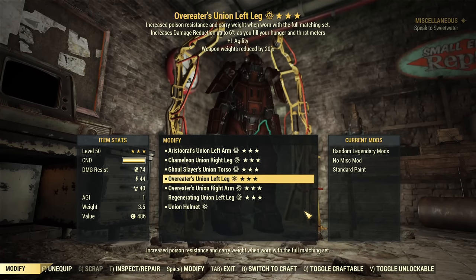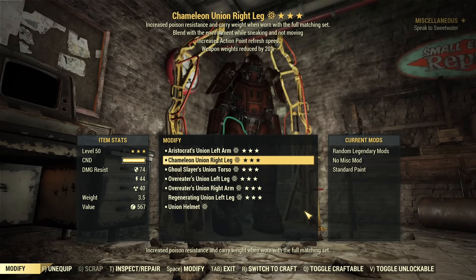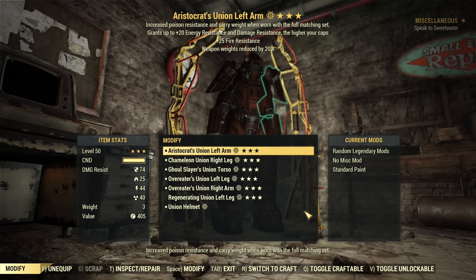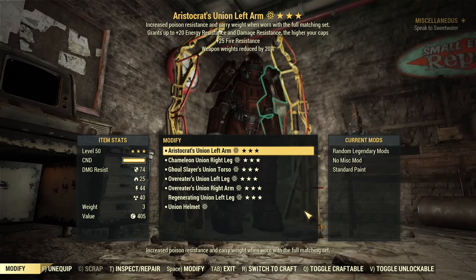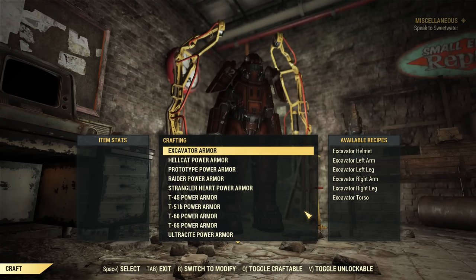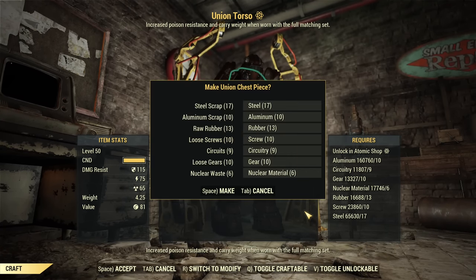That's good — Ghoul Slayer's, Chameleon isn't necessary since I won't be sneaking, but it's with AP Refresh. The other piece has Fire Resistance. These are all generally decent pieces. I'll probably try to roll a different torso — I'll craft another torso rather than risk re-rolling, as getting nothing would be bad.